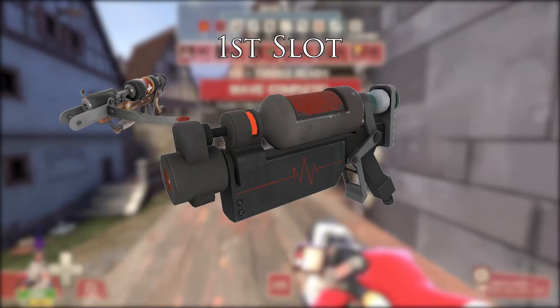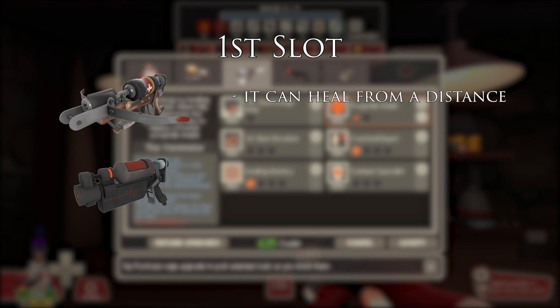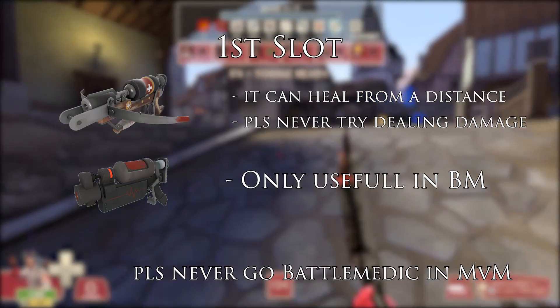Let's get to the loadouts! In the first slot, you have two choices: the crossbow and the Blutzogger, though the Blutzogger is kind of fishy. I would personally go with the crossbow. It can heal people from a distance, and even though you can deal damage with it, you shouldn't. The only scenario where I could see the Blutzogger be useful is battle medic — but even then, don't do that.